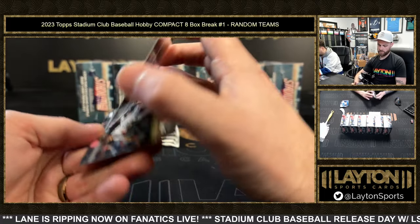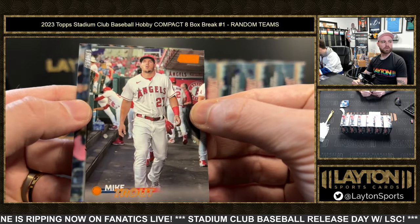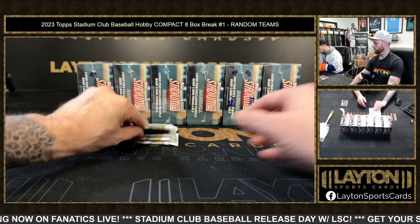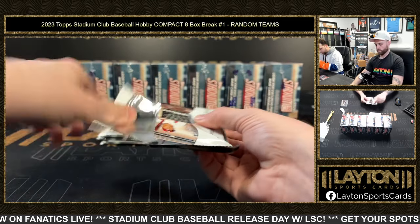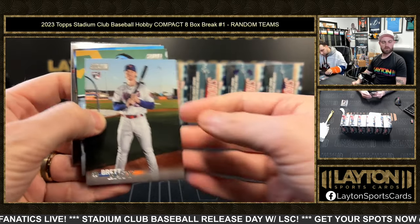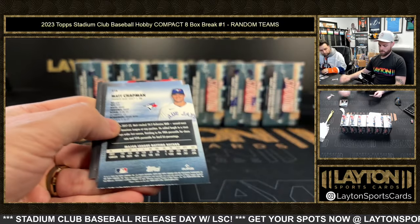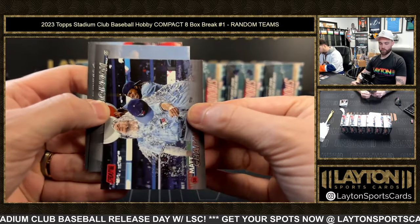$1.99 — Mr. Mike Trout on the orange foil for the Angels. This is a very good box here, and we haven't hit an auto yet either. Holding SPs, a number of Trouts — very good for a compact. There's a chrome Trout. Blue Jays Matt Chapman red foil.